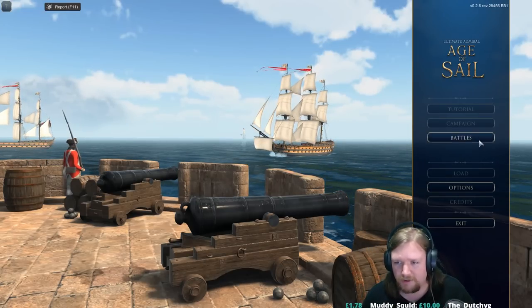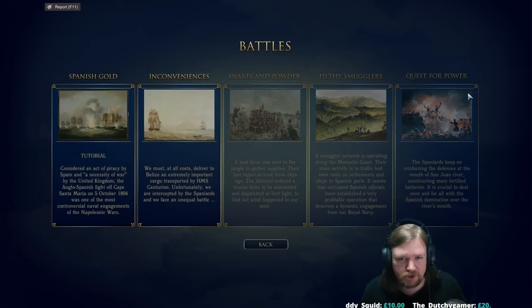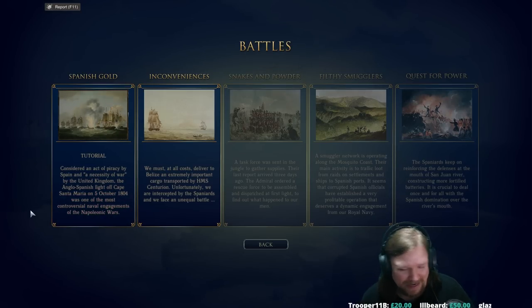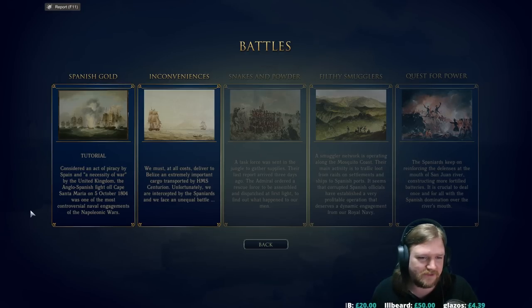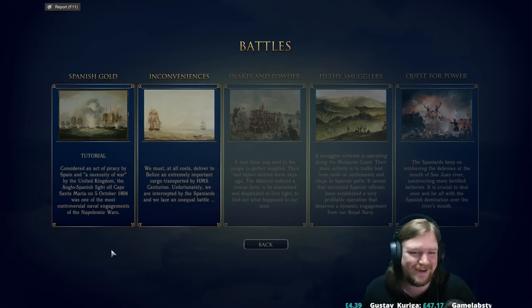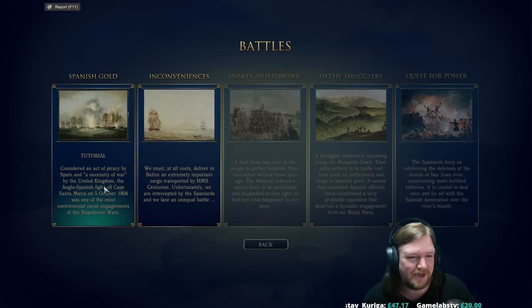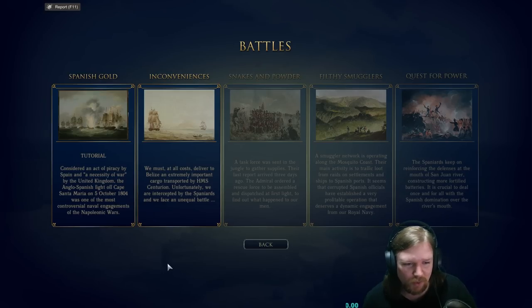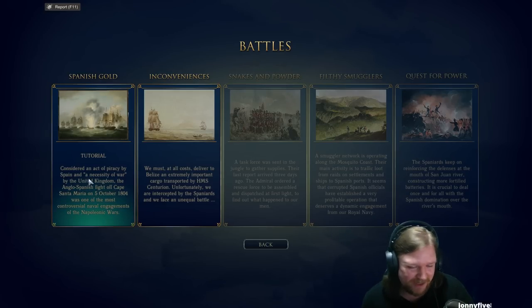We are going to jump in. There are only two battles available at the moment — there's no campaign or anything like that, it's just the battles. Spanish Gold is effectively the tutorial, and in the grand standards of the Civil War series it's really quite hard. I haven't actually succeeded at the tutorial yet. I did the tutorial, got schooled, then did Inconveniences — which is like the first mission — and got even more schooled. It's pretty hard.